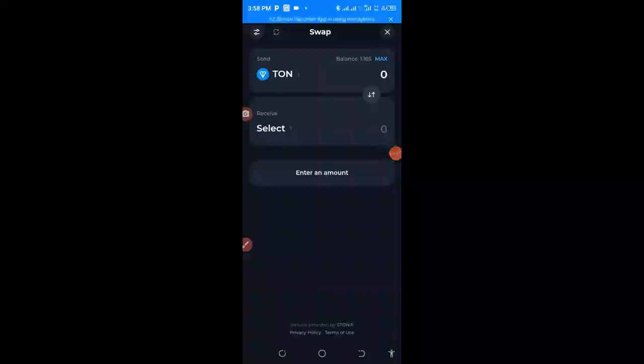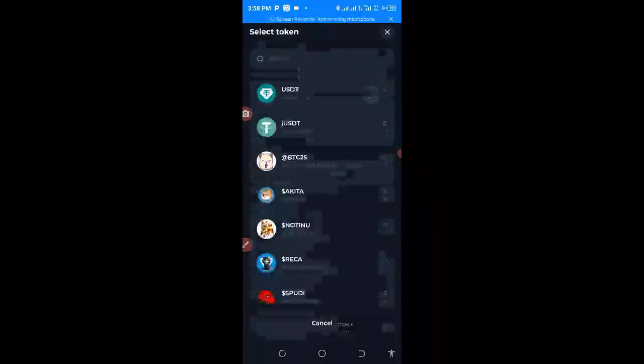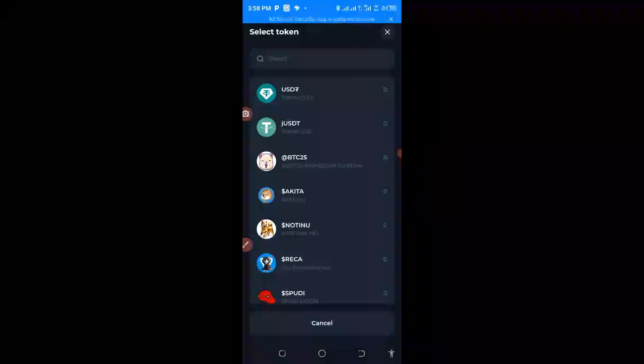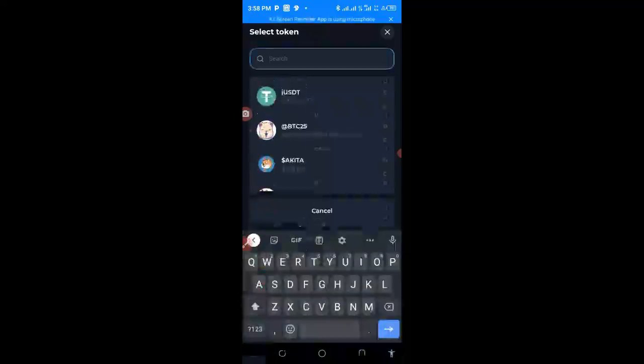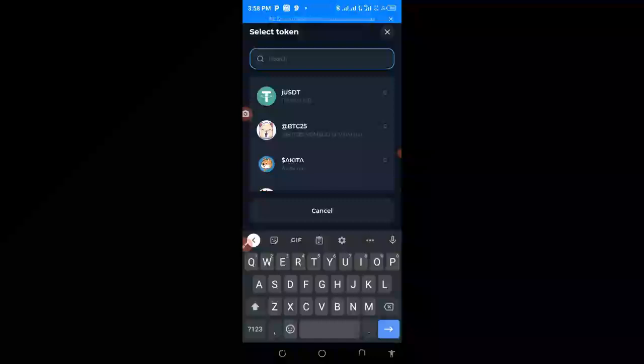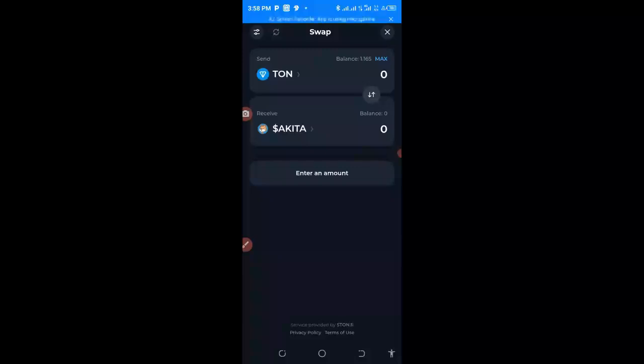When you click on Swap, the next thing is to come down to 'Select'. Don't forget — when Armstar Combat has been listed, you will search for Armstar Combat here. Once you see it, click on it, then enter the amount of Armstar Combat you received. Immediately, you will get it in your Tonekeeper wallet. That is what you do to get your Armstar Combat.